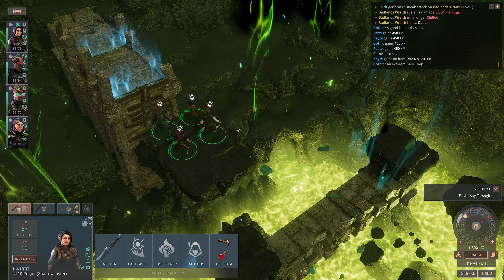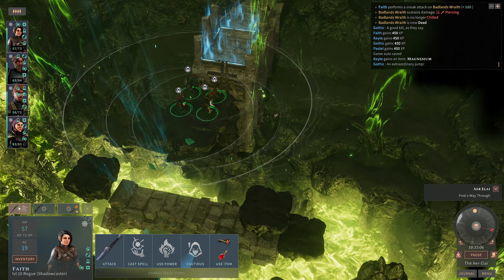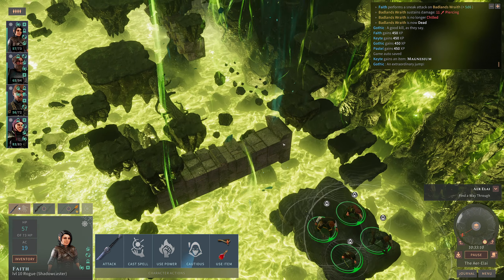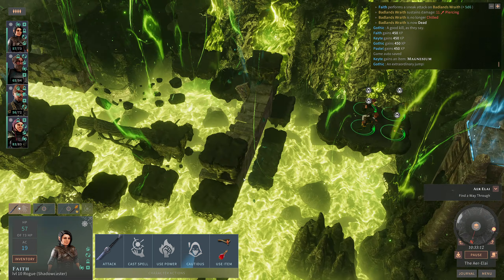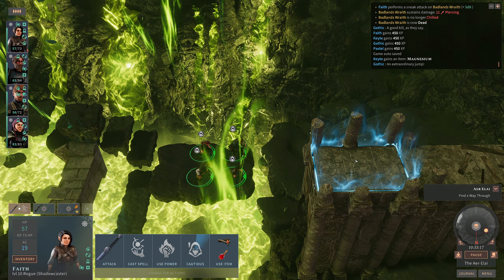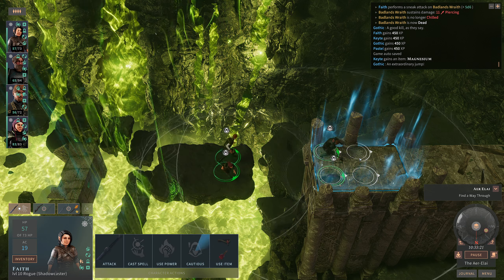Hello everyone, welcome back to Solasta: Crown of the Magister. Last time we left the fire and found the acid, poison, necrotic energy — pick your favourite. And we fought our way across these lands and now have another fun blue rectangle to hop on into.